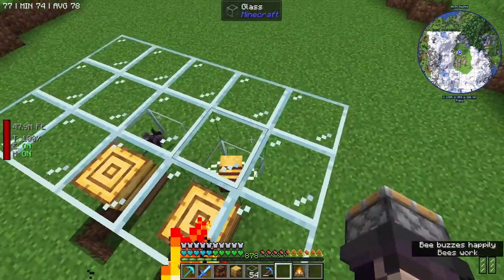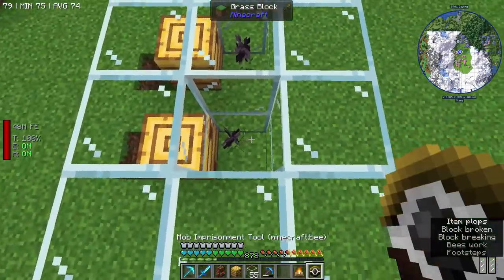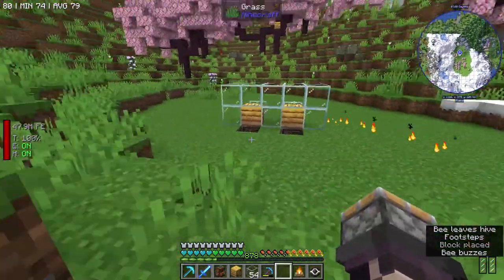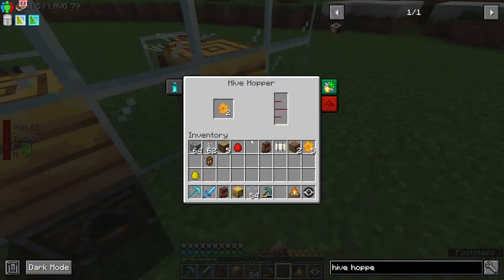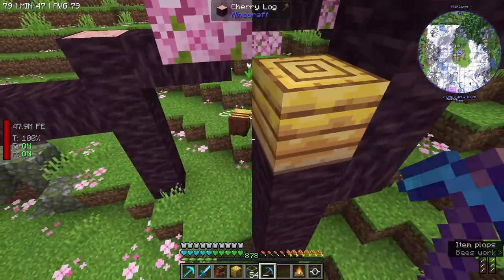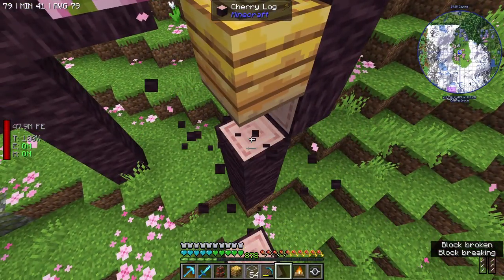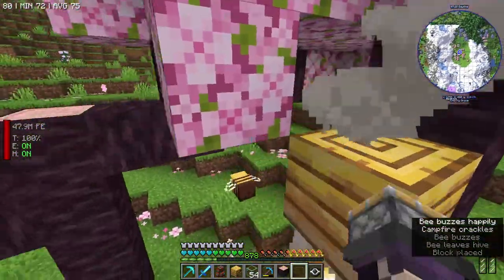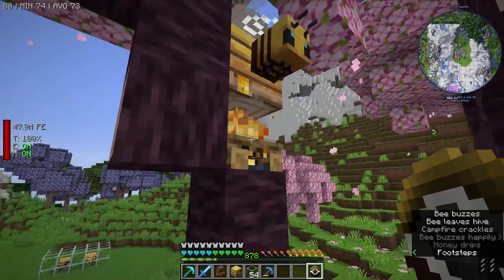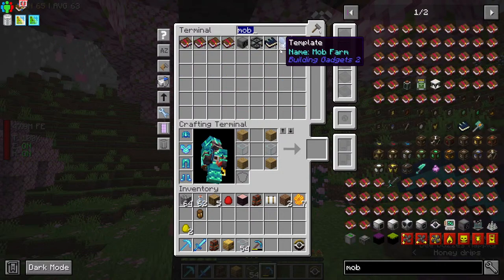I probably want to get another bee in this. Your home is there — perfect. I know if we got into a Duster 4 going souls that would probably increase this tenfold, but I don't want to do that right now. Let's see — mob imprisonment tools or bee cages or something.